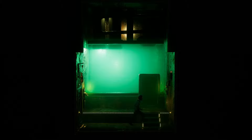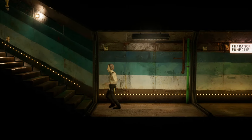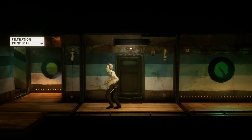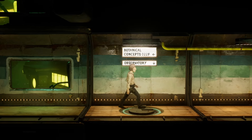I am stuck walking for some reason. That was really weird. I think I was stuck in an animation from when I successfully cleared the filtration. But we're back. The tentacle is still there. What is this way? Botanical concepts and the observatory is down — we can't go that way.